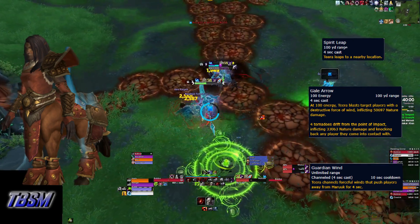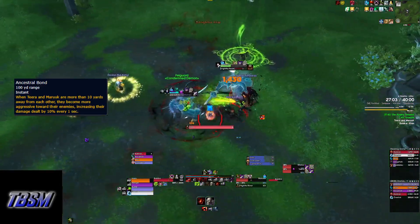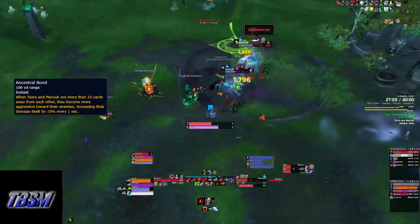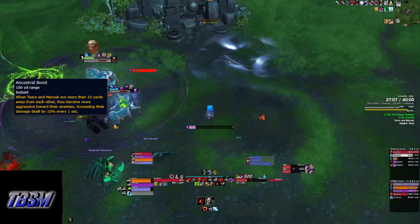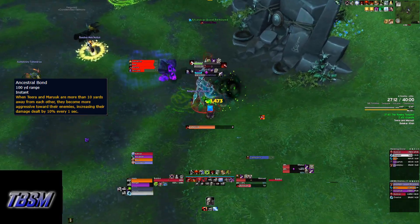Guardian Wind needs to be interrupted as soon as possible. Throughout this entire fight is Ancestral Bond: when Tira and Maruk are more than 10 yards apart, they gain a stacking buff that increases their damage by 10% every second. Stack them as much as possible throughout the fight.